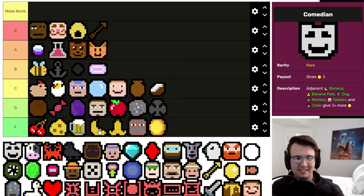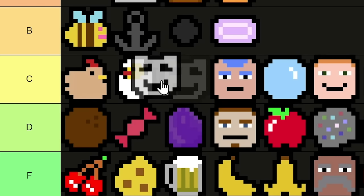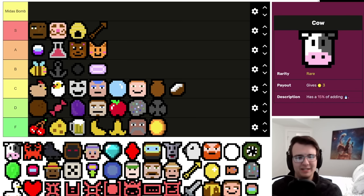Comedian is only as good as the symbols it buffs — Banana and Banana Peel are quite low, and the majority of its targets will also be low. Toddler is probably the best of the bunch because it's a good early game symbol and Comedian is a good way to transition out. Dog is also good, partly because of its own benefits but also if next to Comedian it gives six. It's a three-per on its own, and sometimes you have symbols laying around it can help in mid game. Never bad to take a Comedian, but I would never force a build around him.